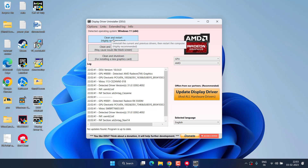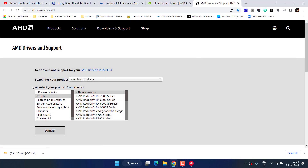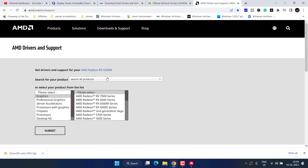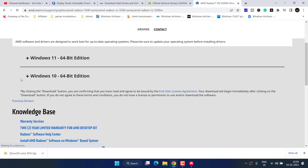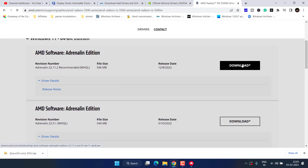Once the drivers are uninstalled, your PC will restart. After that, head over to your browser. Here are the official websites: for AMD, for NVIDIA, and for Intel. For AMD users, click on the search option and type the name of your graphics card — at my end it is AMD Radeon RX 5500M — then hit Enter, click Submit, expand your Windows version, and click Download.